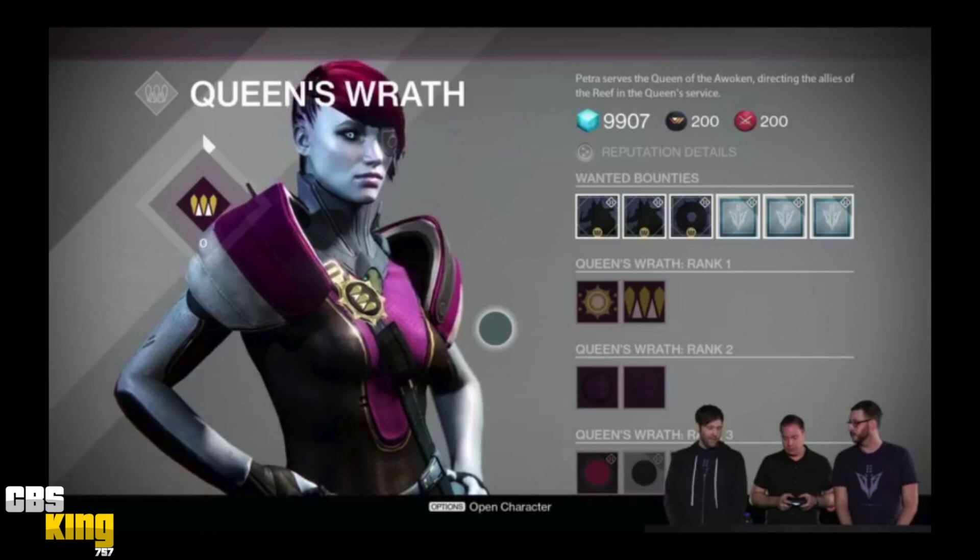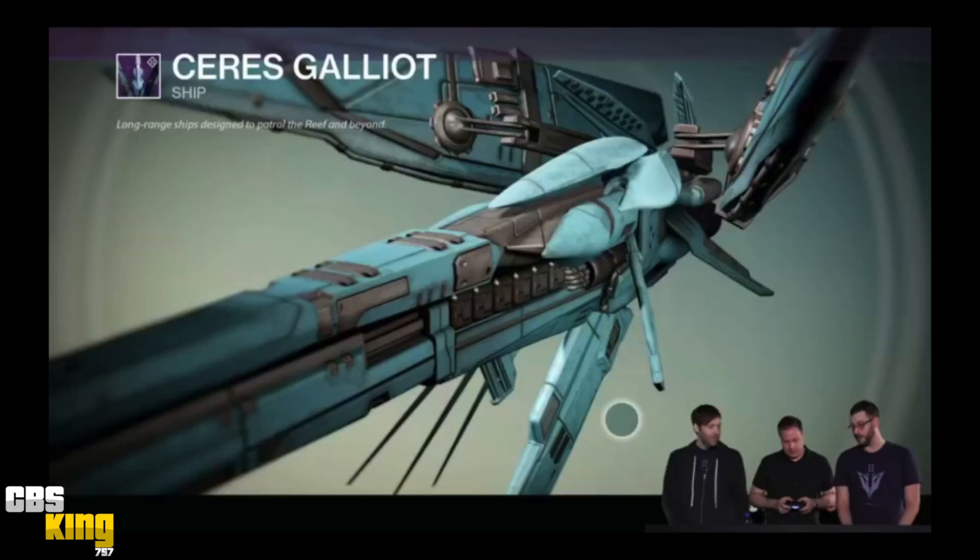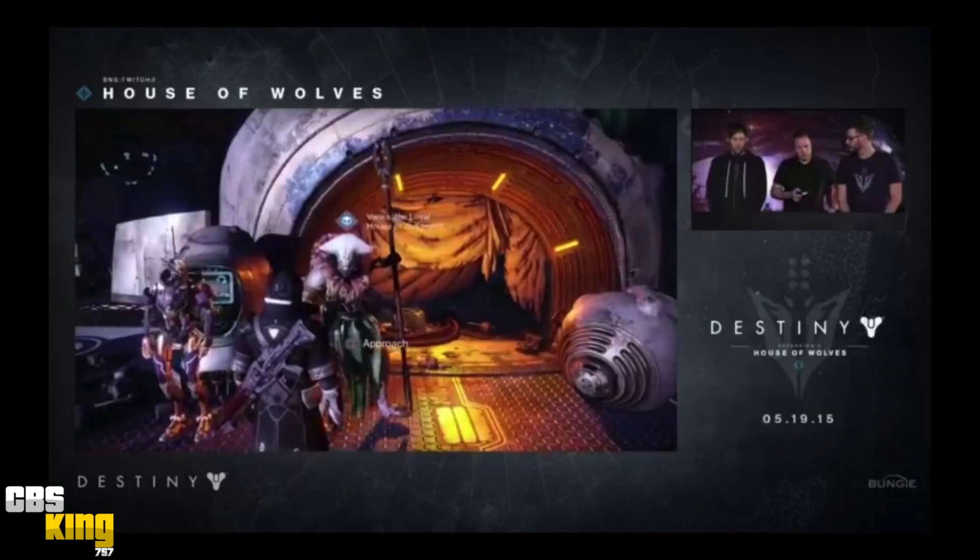To start off, the first thing they showed us was Petra. She is going to be the Queen's Wrath vendor. Essentially, like the Eris Morn equivalent in the Dark Below, she's the House of Wolves equivalent. The big things I noticed: you're gonna be able to buy ships, shaders, and weapons from her.